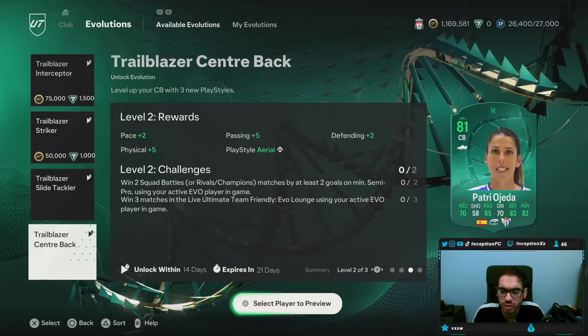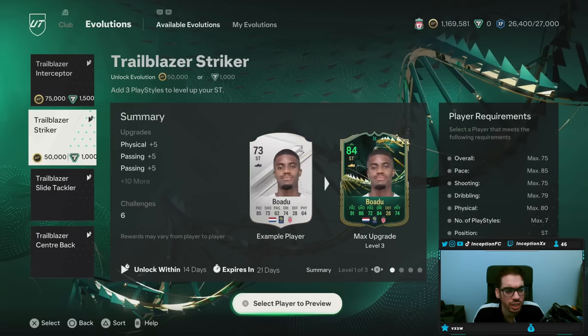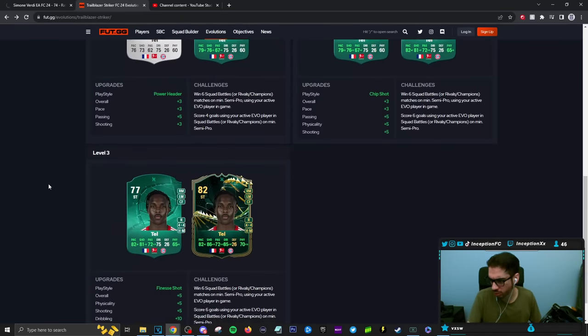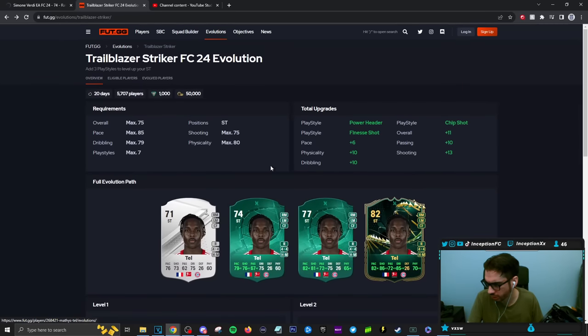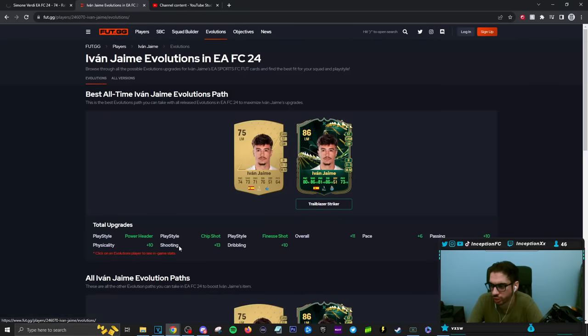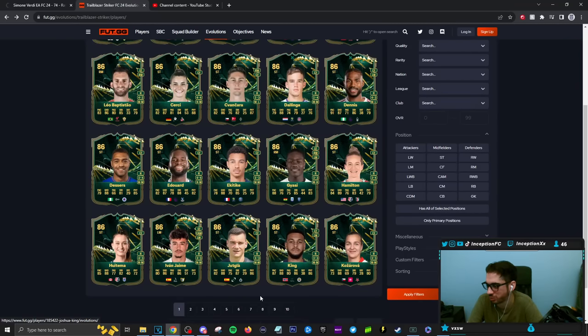So for the first one, we're going to try out the Trailblazer Striker. I'm going to edit this based off of the stuff that I feel kind of pops out the most. Let's take a look at the evolved players. In the first list, I can evolve Ivan Jaime — this is an FC Porto player. If this game was different, man. Jukula King — nope, I think any of these ones are definitely not it.